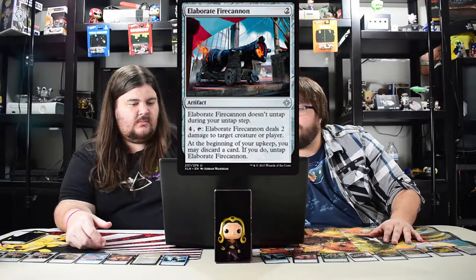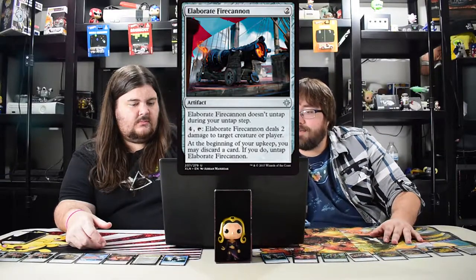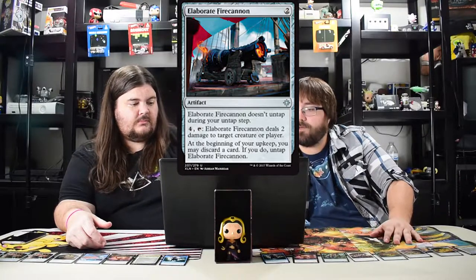If you're playing a vehicle deck there's the airship for five mana that does three damage when it attacks — this dreadnaught is no good. Elaborate Fire Cannon costs two, doesn't untap during your untap step, pay four to deal two damage to target creature or player, and you may discard a card to untap it. Not playable — too many shenanigans.